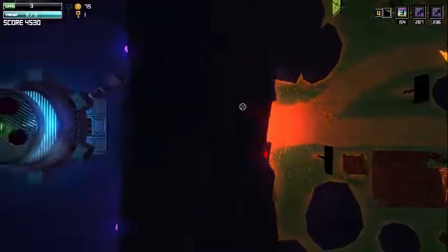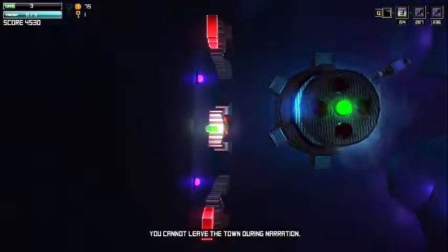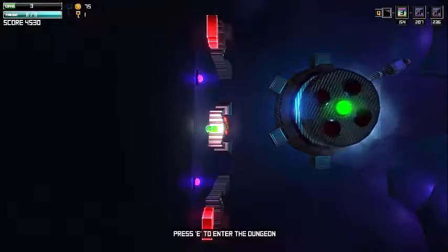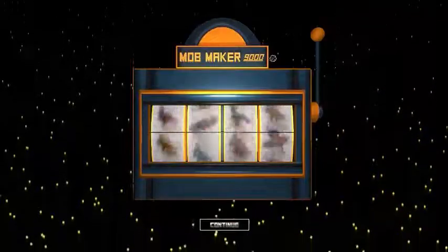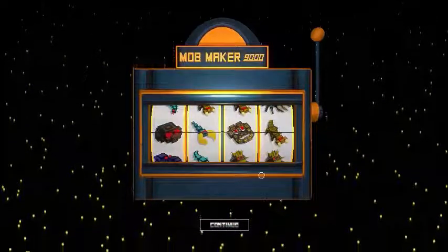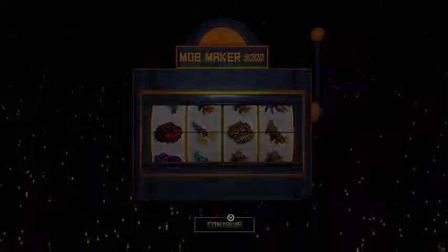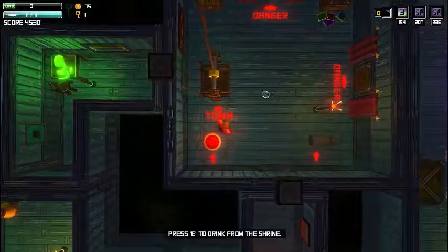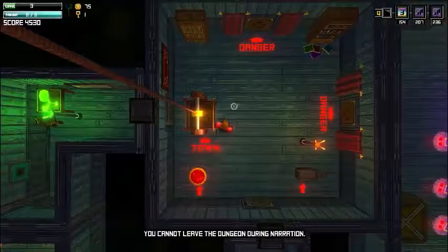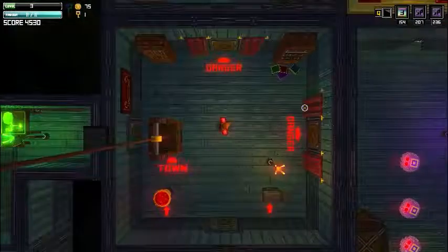Here's the dungeon entrance — a green light over the door means you're free to enter. Inside there's a jackpot-style mechanic that randomly chooses your enemies; it's just luck and you can't have any influence over it. Going through this door will start the first level.